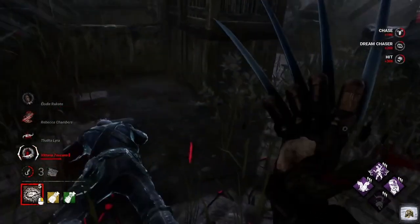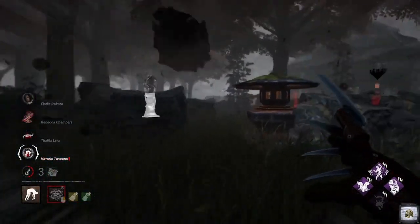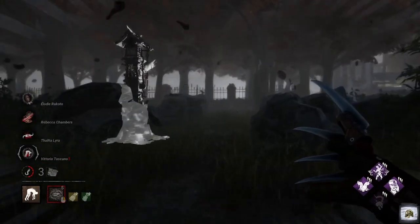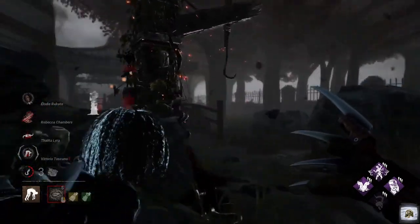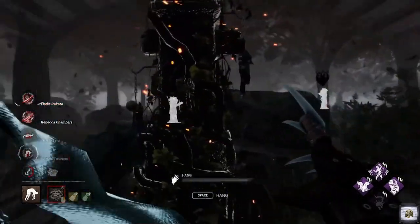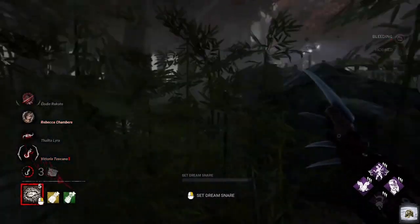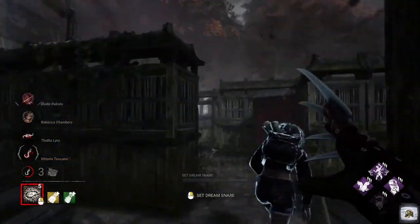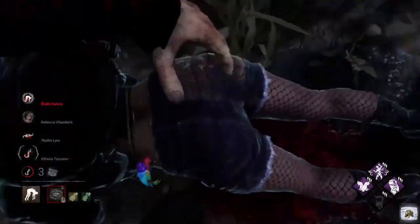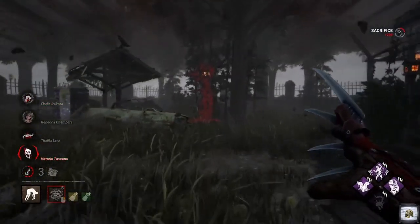There we go — boom, lovely. I love the lunge. Let's see if we can make it to the scourge hook. There's someone still near me — yep, that's Elodie. We'll just give her a hit, get her out of here. Let's go for her. Nice — lonely Vittorio. We've already got a crazy lunge anyway so we don't need Coup de Grâce in that instance. Let's pick you up.